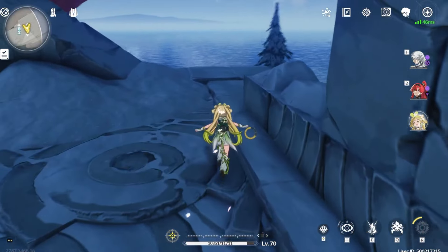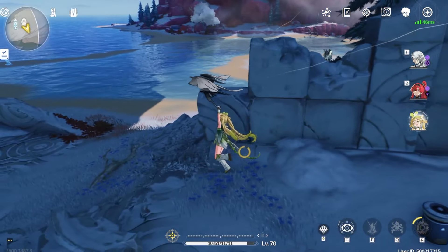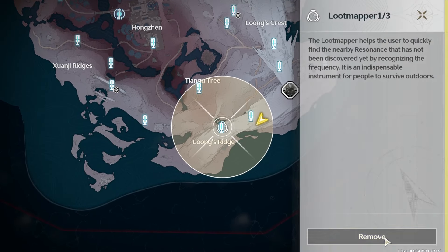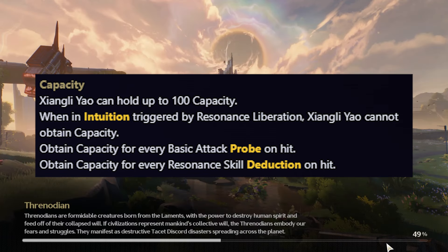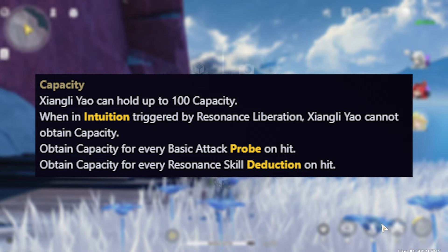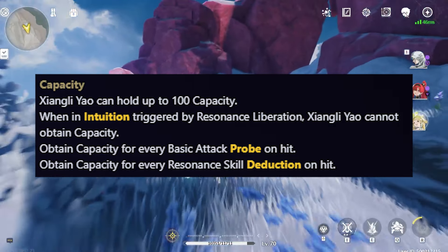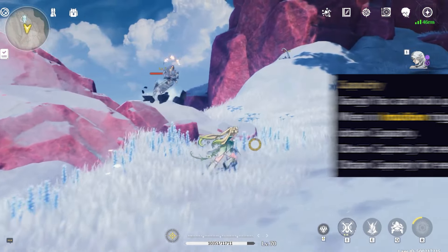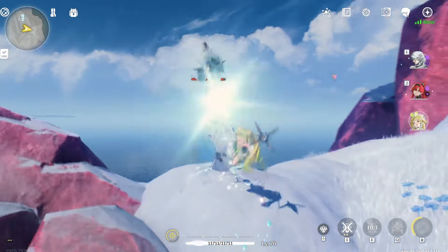Before going into his 4th Circuit, there are some important keywords to understand. The first keyword is Capacity — Xiangli Yao can hold up to 100. The only way to gain capacity is by using his basic attack or his unenhanced resonance skill, called Deduction. When you're in Intuition — meaning when you've entered his resonance liberation — Xiangli Yao cannot gain any capacity, so keep that in mind when playing him.